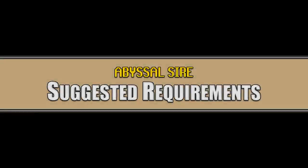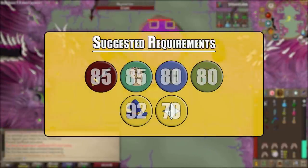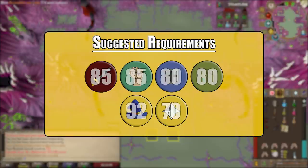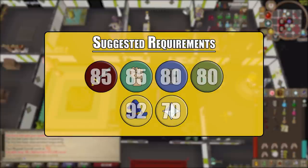Suggested requirements for the abyssal sire. At a minimum I would suggest: level 85 attack, level 85 strength, level 80 defense, level 80 range, level 92 magic, and level 70 prayer. 92 magic is for casting blood barrage, which is a nice to have but not necessarily need to have.